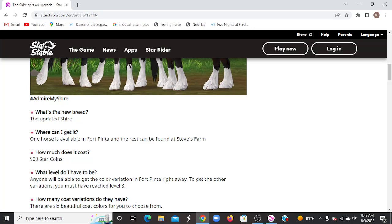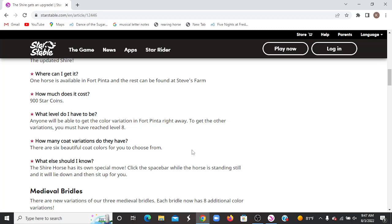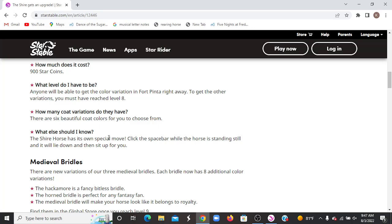Shire horses were brought to Yorvik by the Silverglade family who prized them as grand carriage horses. Although this horse is a force of nature, its docile temperament makes it a good companion to any rider. You can find one in Fort Pinda and the rest are at Steve's Farm, with one on the app coming out later. They cost 900 Star Coins. You can get the Fort Pinda one at any level and you have to be level 8 to get the rest at Steve's Farm. There are going to be 6 to choose from. They have a special move — click the spacebar while standing still and they will lie down and sit up.